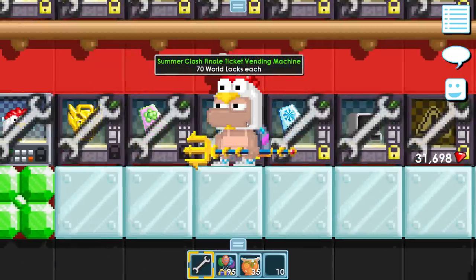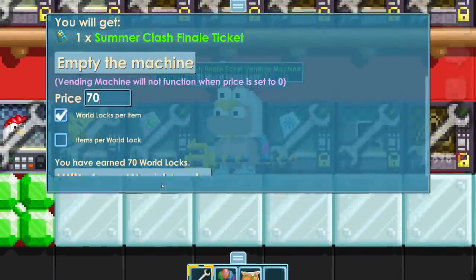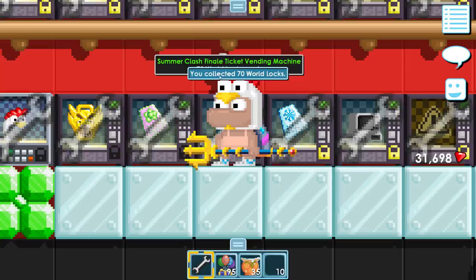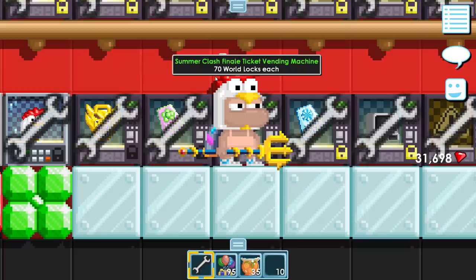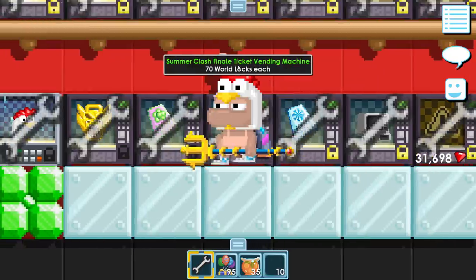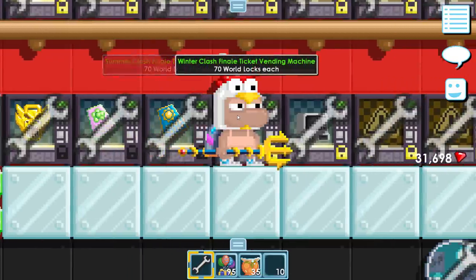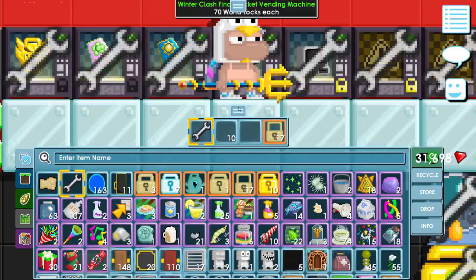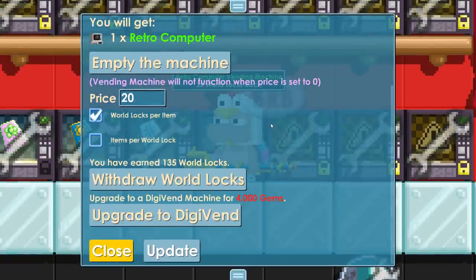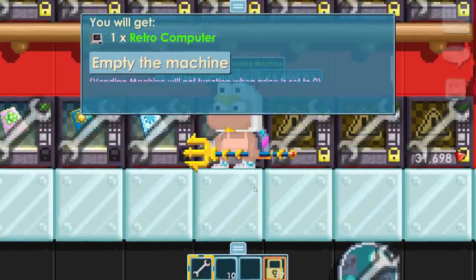How many summer clash tickets did I sell? Only one. 70 world locks is pretty overpriced, especially for clash tickets that don't work anymore — the summer one doesn't work for another like eight months. Anyway, it is winter right now so maybe the winter clash ticket sold. 560 world locks — there we go, already got the first 7 diamond locks. Don't remember what I sold in here but look at that, 135 world locks.